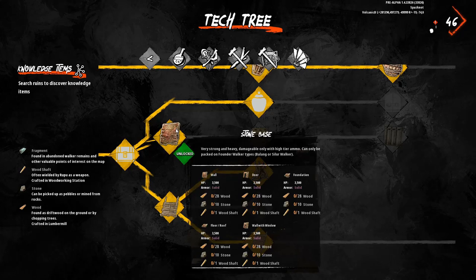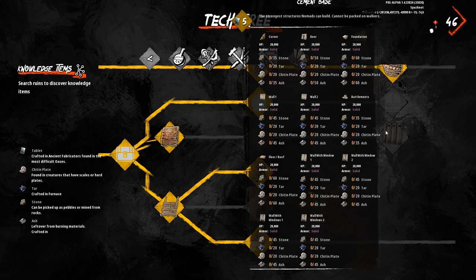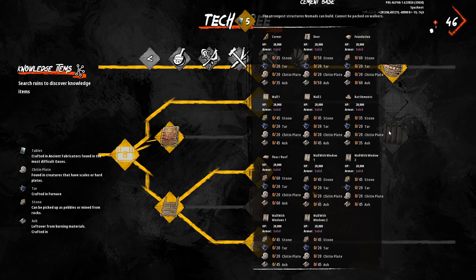Now to be able to build this base, you're going to have to have stone unlocked, but I'm also going to briefly touch on the concrete base, as it can also be packed up on a Siler. A concrete base is considerably more expensive to build and to maintain, but it's got a total of 20,000 health per wall, which is 16,500 health more than stone, and that means that one concrete wall is almost double the health of three stacked stone walls.